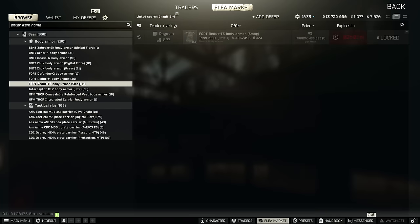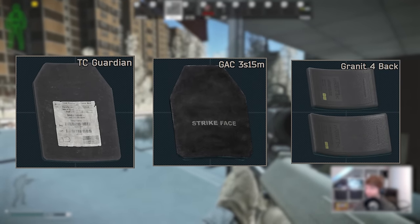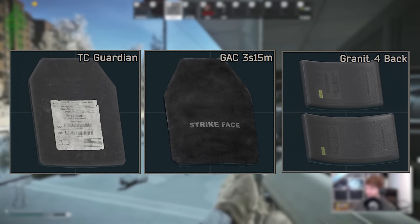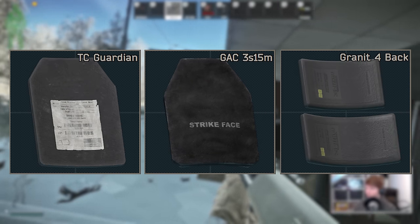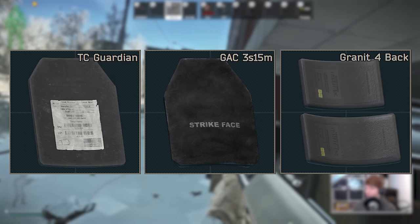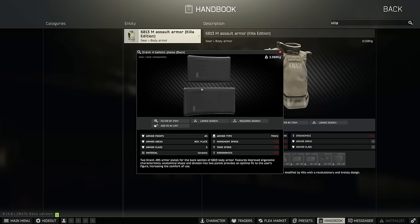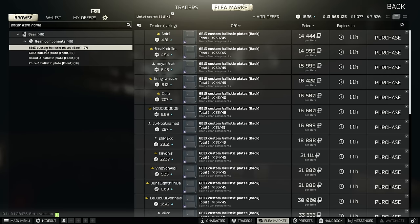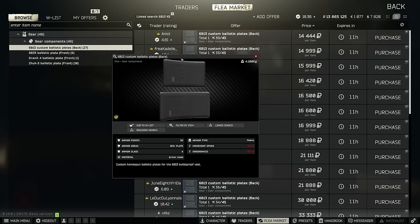There are three more class 5 plates worth mentioning as they aren't purchasable directly: the Tallcom Guardian, the GAC 3S15M, and the Granite 4 Back. The first two are western plates found as defaults in certain armours, whereas the Granite 4 Back is only found randomly in raids such as stashes or directly in Killer's armour. This makes it a real pain to replace, as the only alternatives are the class 4 version or the class 6 one which is also found in raid — although as it's a backplate it matters a little bit less if you're running class 4 there.